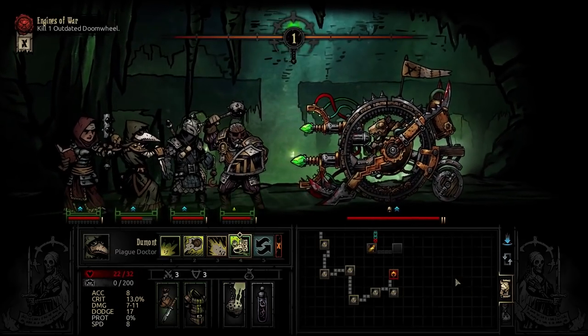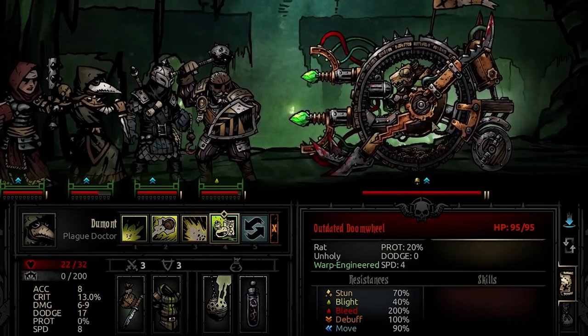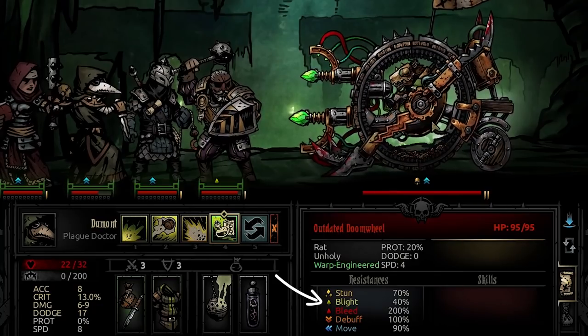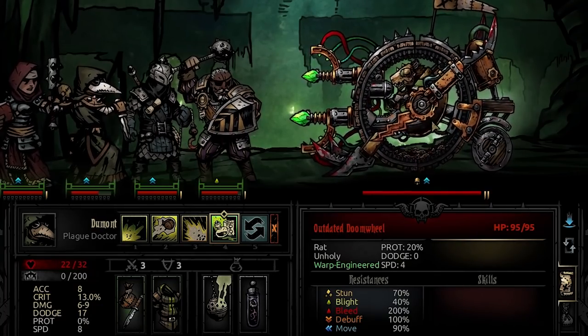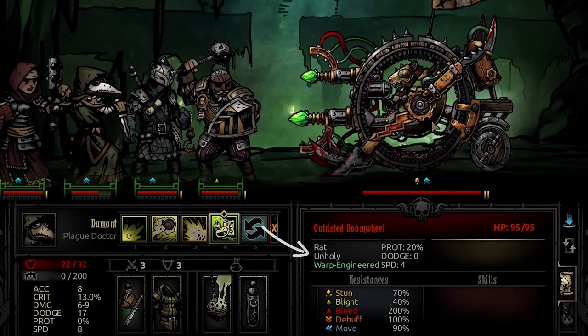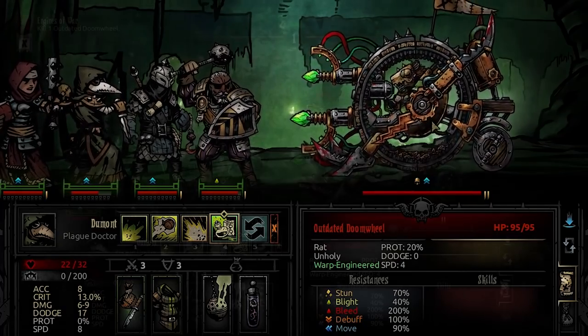An apprentice Doomwheel has 95 hit points, 20% prot, no dodge, and medium speed. He's vulnerable to blight damage, can be stunned, and is basically immune to bleeds. Importantly, the boss is also considered a rat, unholy, and warp-engineered type of enemy, so any quirks or trinkets you have which counter those types are worth consideration.